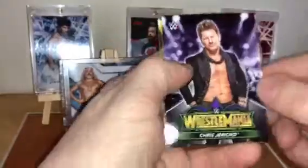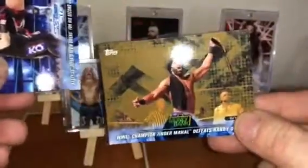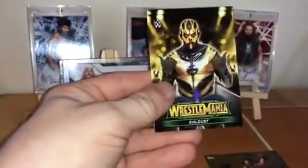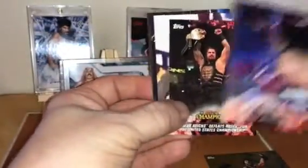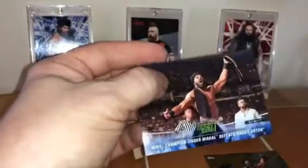Still waiting for my Undertaker autograph — I haven't pulled one yet, so we'll see what happens. Chris Jericho, Randy Orton. Also got the Parallel Bronze set going there. Jinder Mahal, AJ Styles, Baron Corbin with the Money in the Bank, Samoa Joe, and Jericho. Undertaker's one I really want. We'll see what happens — you never know. Goldust, The Miz, Seth Rollins, Jericho and Kevin Owens again, Roman Reigns, Brian Kendrick, and Jinder Mahal.